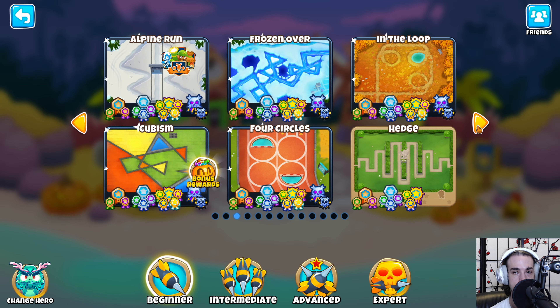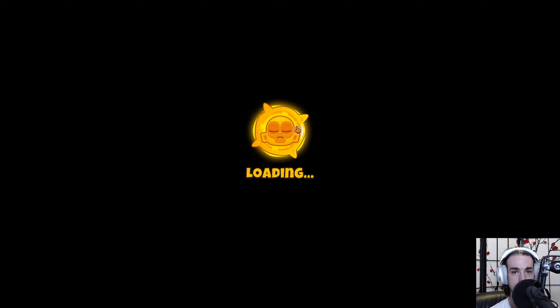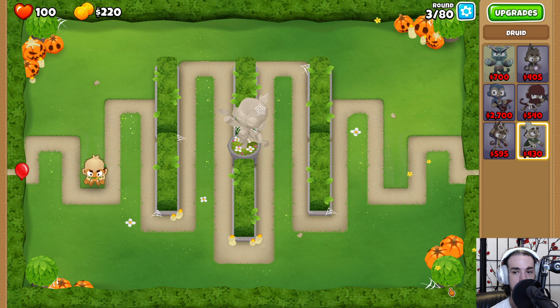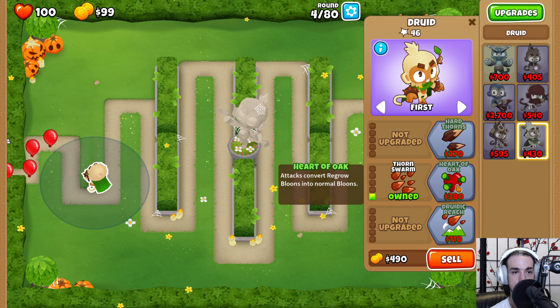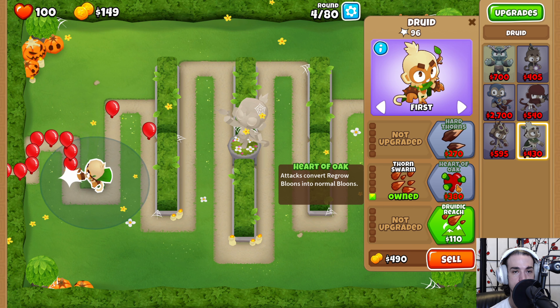Next up we're going to be doing magic monkeys only with no monkey knowledge on Hedge, with Oban as our hero. I'm going to place down a druid, go down until red, to the right until red, right there, then press play. We're going to buy the thorn swarm upgrade as soon as we can, and if we got the placement right we shouldn't leak anything.